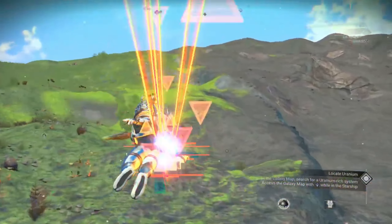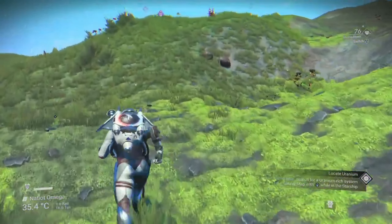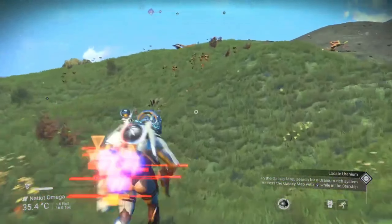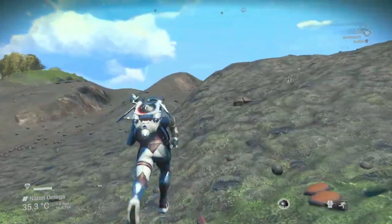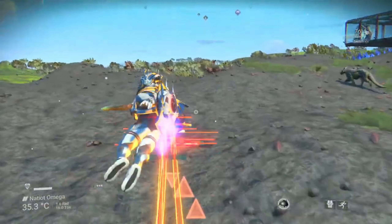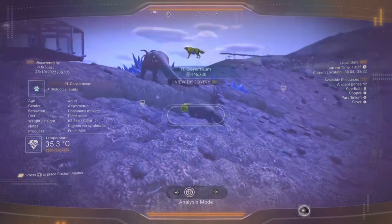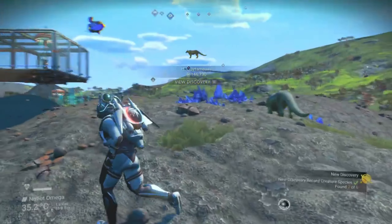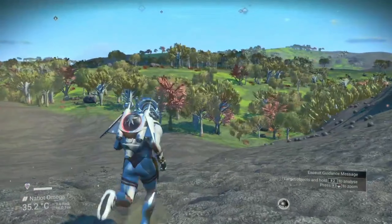And finally, how about this earth-like paradise planet with blue skies, green grass, and trees that even look like trees you'd find here on Earth. It's not very often you come across a paradise planet in No Man's Sky, let alone one that could be mistaken for the countryside on Earth. The only downside is there's no water, which is a shame, but the earth-like land really makes up for it. I'd certainly be tempted to create a base on this planet. Another bonus is it contains ancient bones, so if you need a few million units, you'll find plenty here.